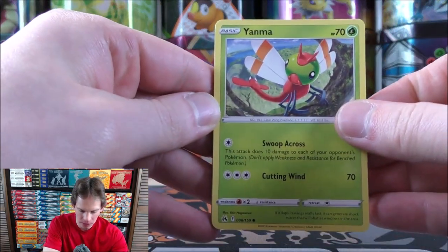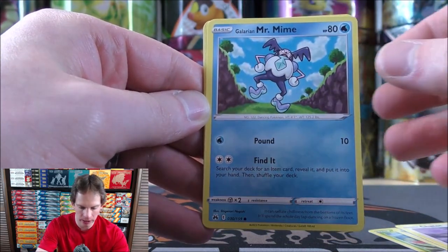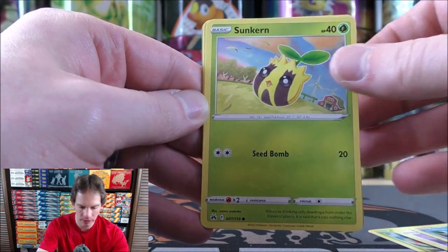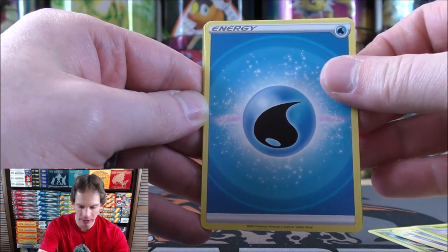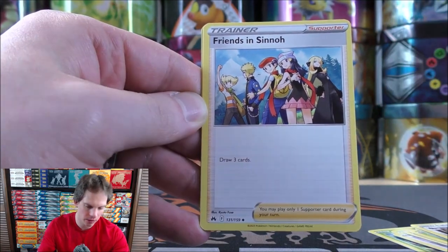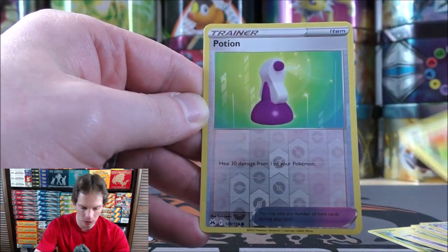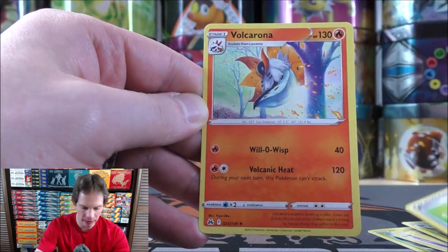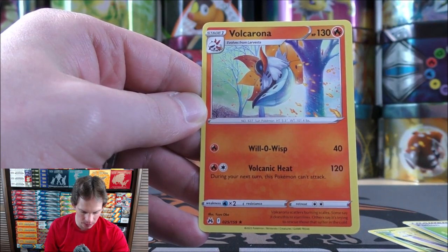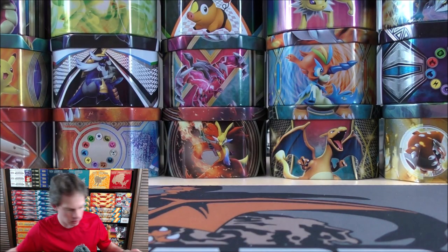Yanma starts this one — Pawniard, Chatot, Galarian Mr. Mime, Sunkern, Water-type Energy, Lairon, Friends in Sinnoh which is available as a full art trainer in the set, Gloom, reverse holo Potion — a common — and the final card, a Volcarona. Unfortunately, some poorly cut cards that are off-centered quite a bit.